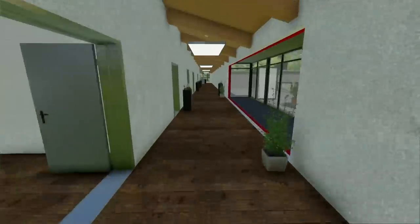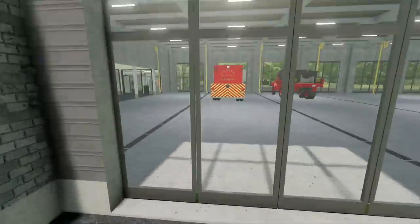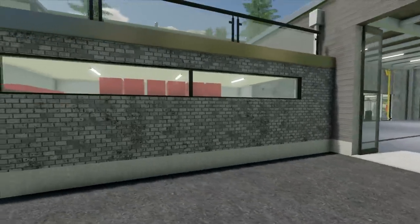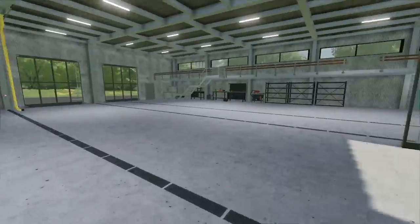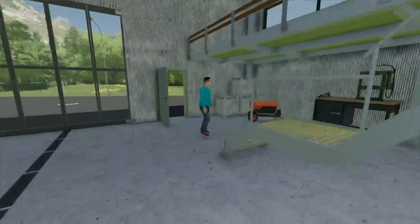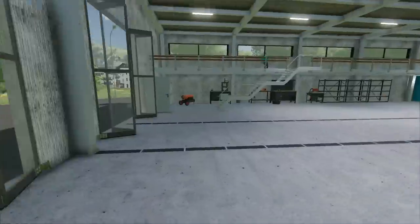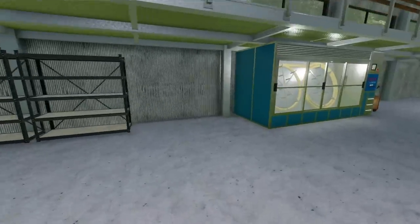Everybody wants to see the trucks we're gonna bring in, so let's open up all these doors. The doors are really cool — they open sideways instead of going up and down. We've got a bunch of shop tools so we can work on the trucks, keep them in tip-top shape. We do all maintenance — washes, oil changes, all that stuff. We've got to keep all our equipment where it should be.